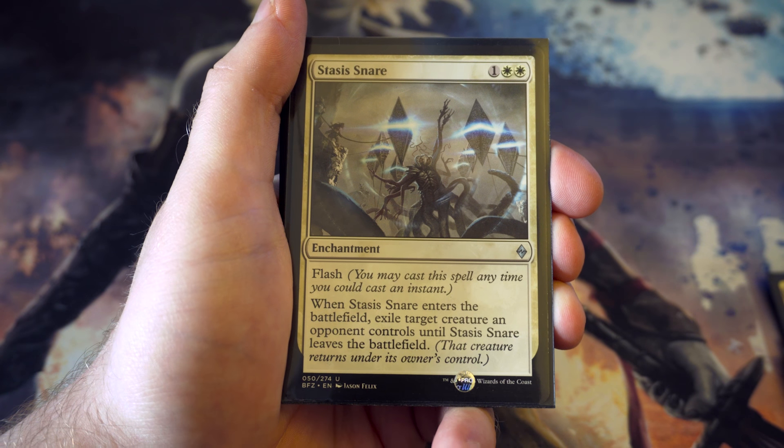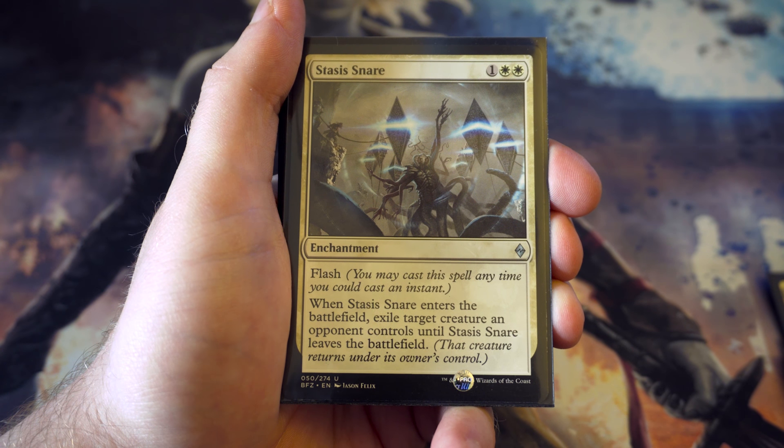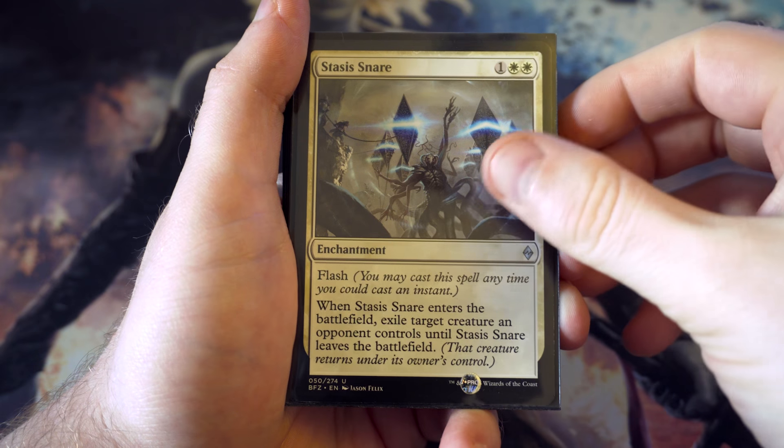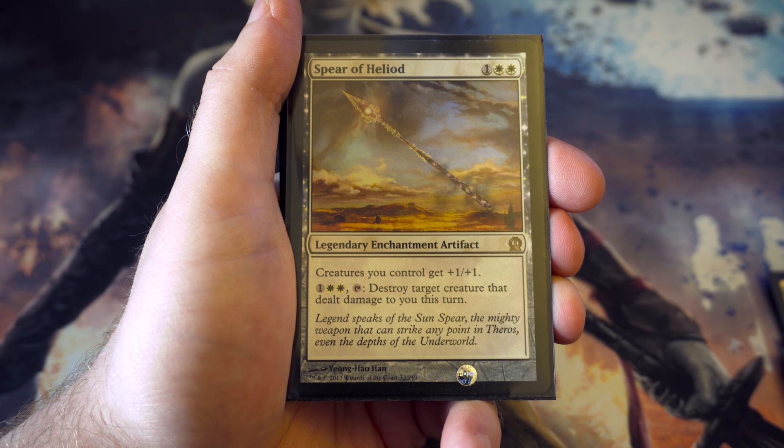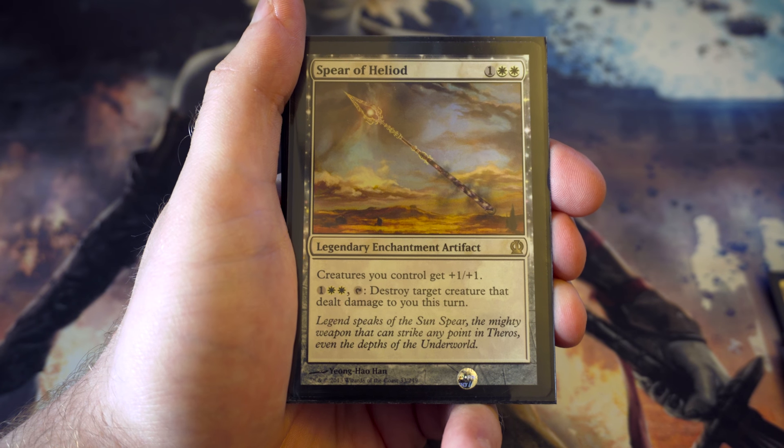Stasis Snare - for one and two white with flash. When it enters the battlefield, exile a creature your opponent controls until it leaves the battlefield. Nice bit of removal. Do like that.